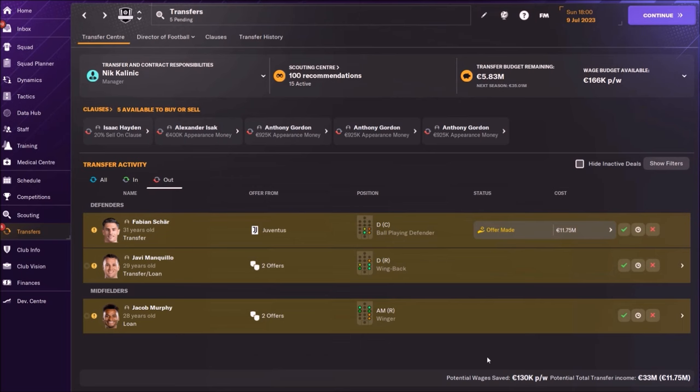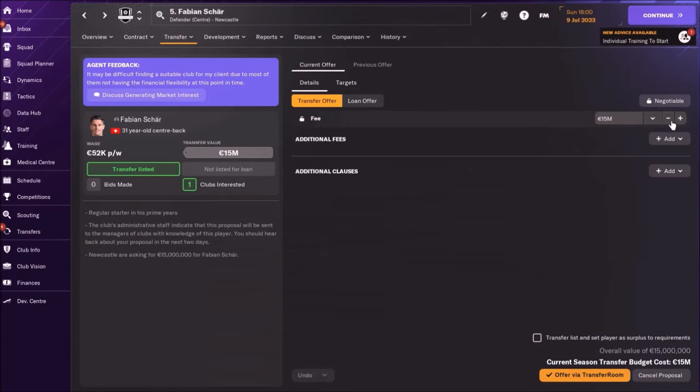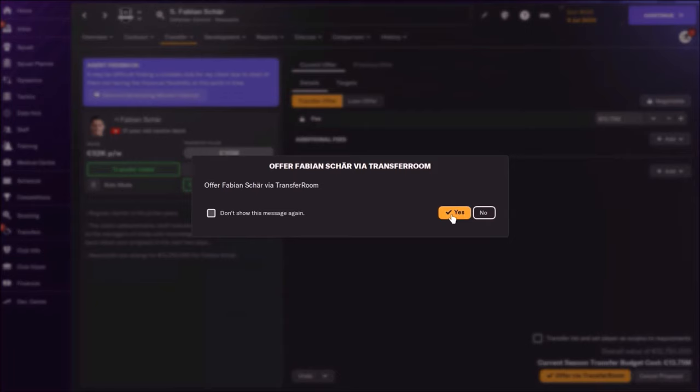After a couple of days, I got the same offer. Should I sell him for this money? No, don't do that. We need to be patient and smart. We got the same offer, but this time we're going to reject it again. And we are going to offer Fabian Scher for a different amount — we're going to put it down to 13.5 million.